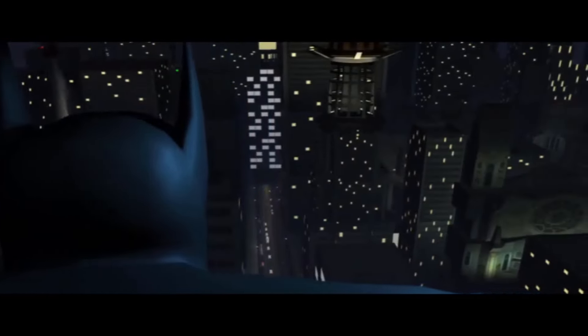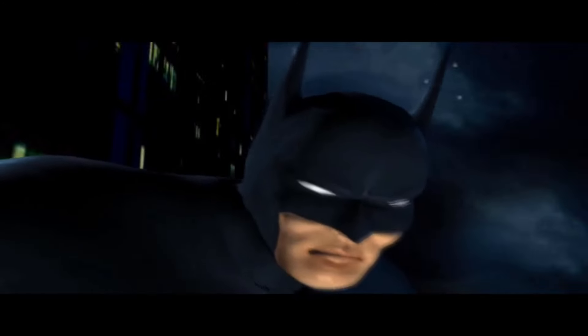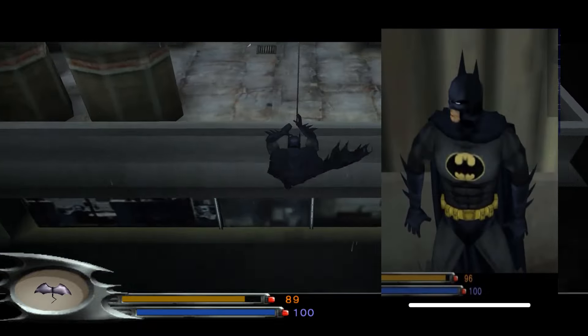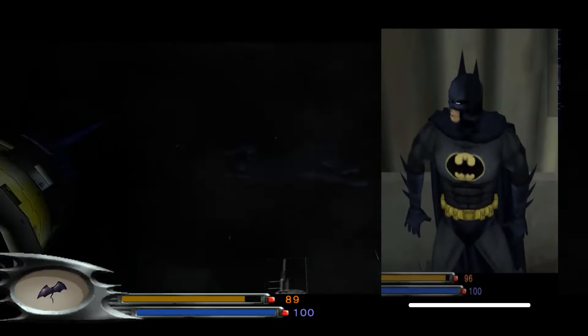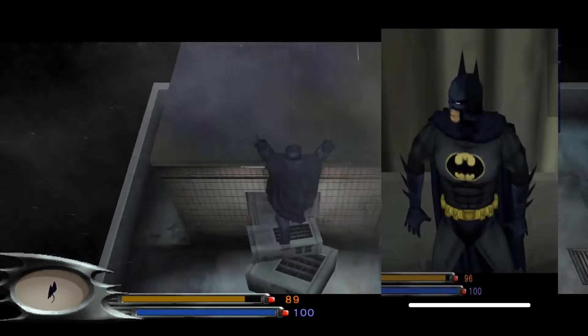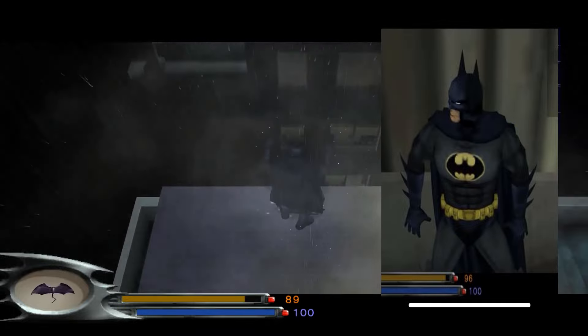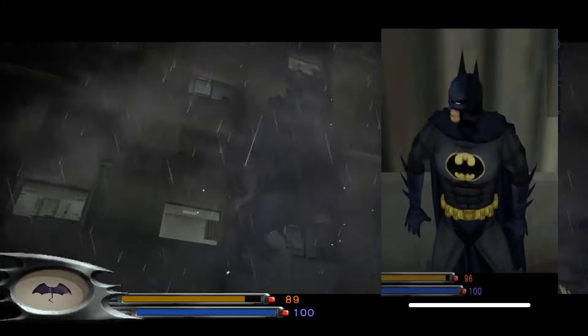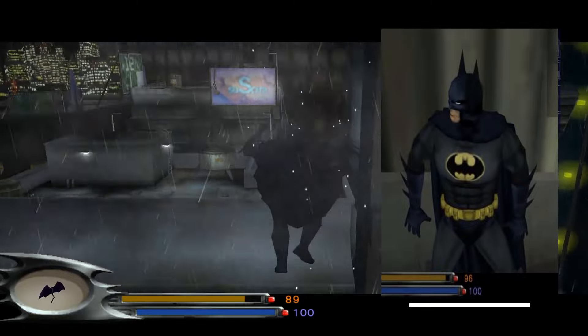The first design I want to talk about actually comes from a pretty bad game, and that's Batman Dark Tomorrow. A big reason why this costume is on this list is that this is one of the only Batman games that uses the blue and gray color scheme for the base design. Not only that, but it's got the yellow oval as well, which, alongside the yellow belt, does a great job of breaking up the gray on the suit. The ear length on the cowl is pretty much ideal, and I love the addition of the white eyes. The arm blades also have a nice sharpened edge to them, and this design even includes the trunks.